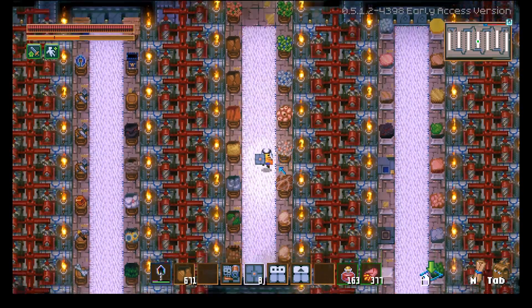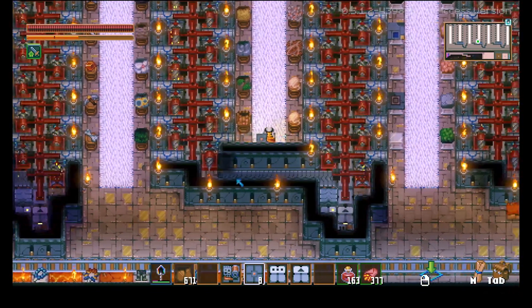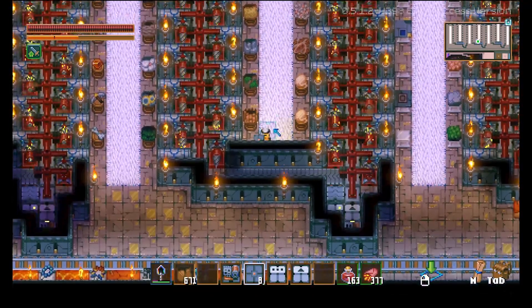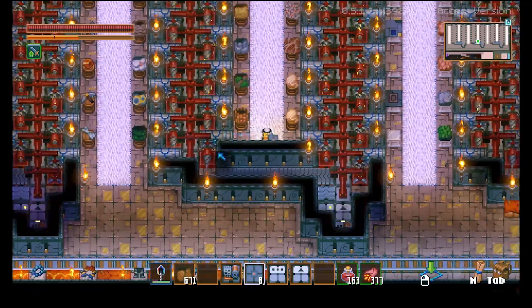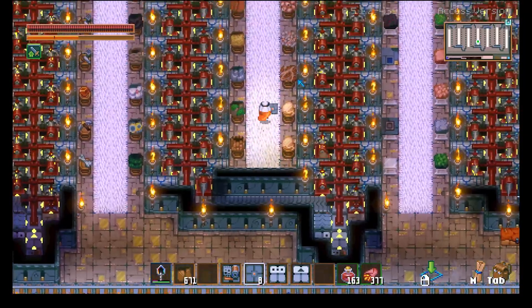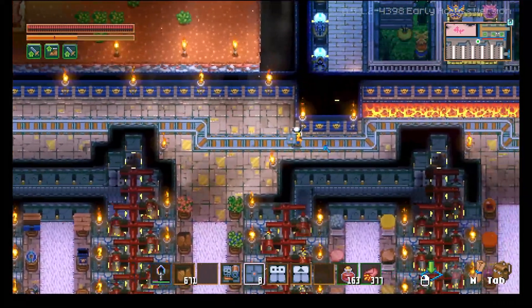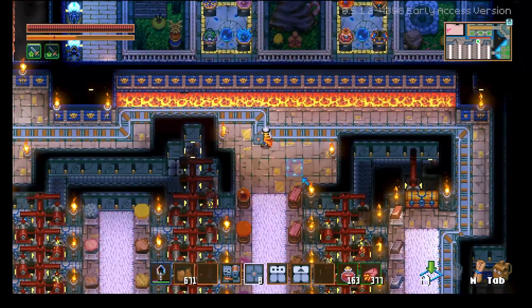The one main drawback is that your entrances are going to reverse themselves every other row. As you can see, I can't get down to the bottom from this spot here. My entrances for my other two rows on the right and left are at the bottom, but my entrance here is at the top. This is why I have this track here to help me get around the area so that I can move around it a lot easier.